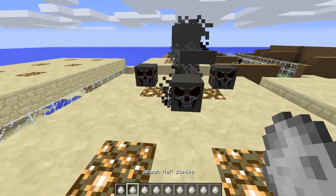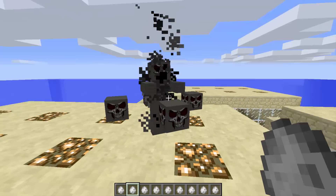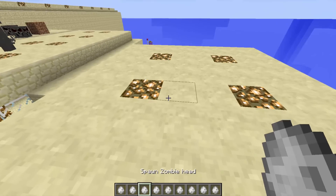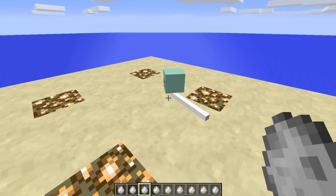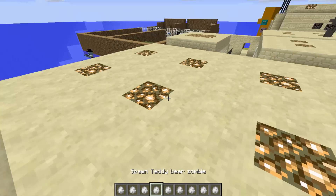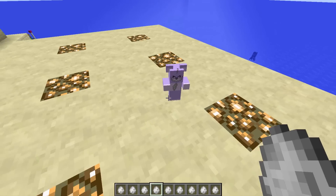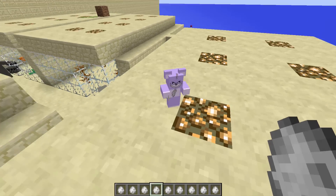The hell zombie - look at those faces, they are so scary. I'm getting away from that one. The zombie head is just a zombie with his spine. This is like a perfect Halloween mod. The teddy bear zombie - does it actually look cute? No it doesn't. Look at that face, it's so scary, and his skull has been stitched up.